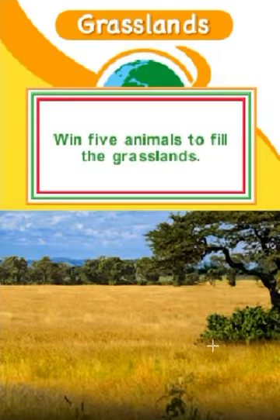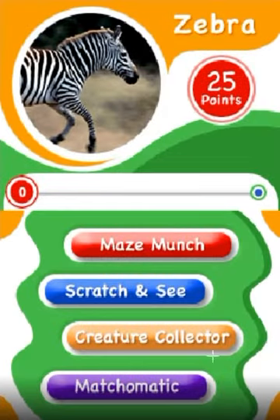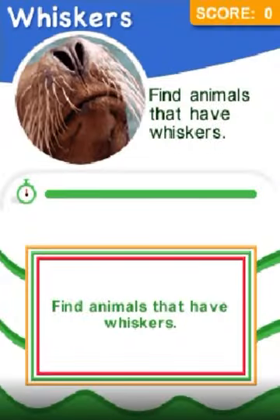Grasslands. Win five animals to fill the grasslands. Press the A button to win your first animal. Zebra — to win this animal, get 25 points. Creature Collector: find animals that have whiskers.